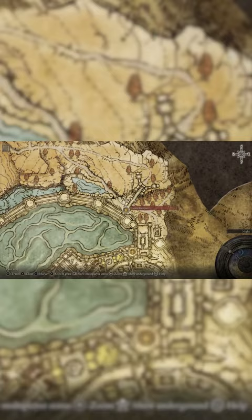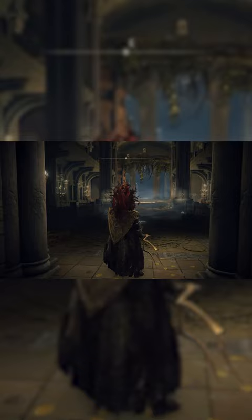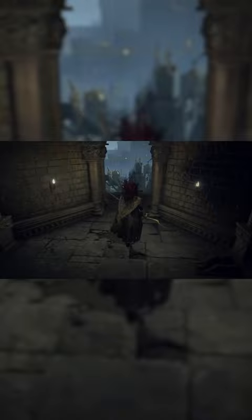This weapon can be found in Leyndell at the Royal Capital. After beating Godfrey the First Elden Lord in his golden shade form from the Erdtree Sanctuary Grace, you just need to walk out of the western door, take the elevator down, go down the staircase to the walkway, jump down onto the giant spear lodged into the building, and walk up to it. The weapon art in this thing is just clean and makes for some sick fights with it.